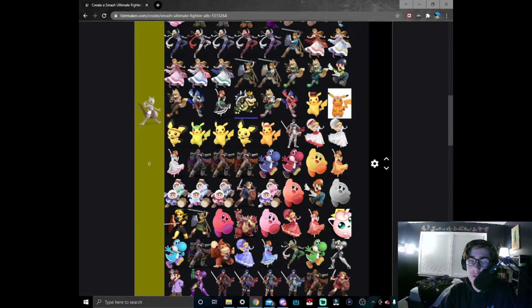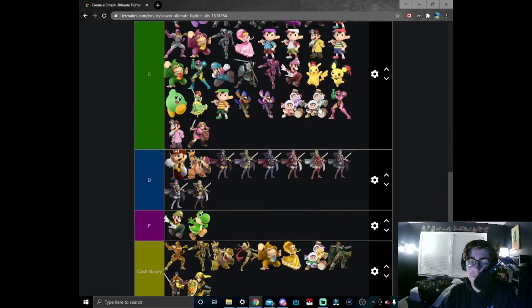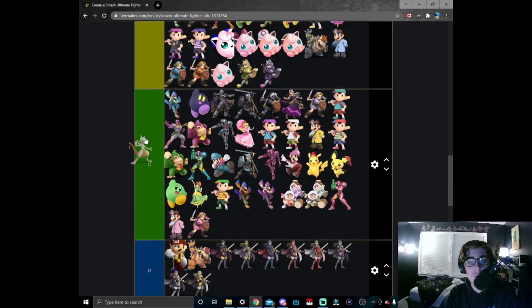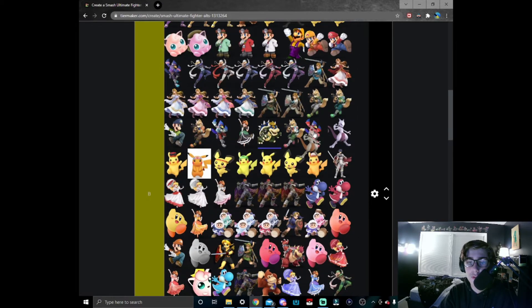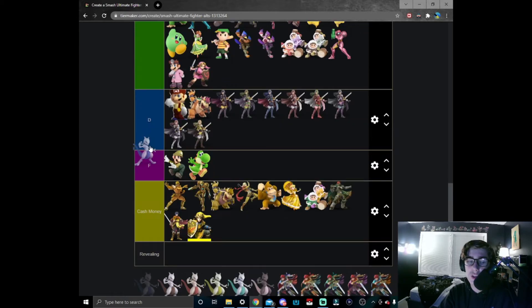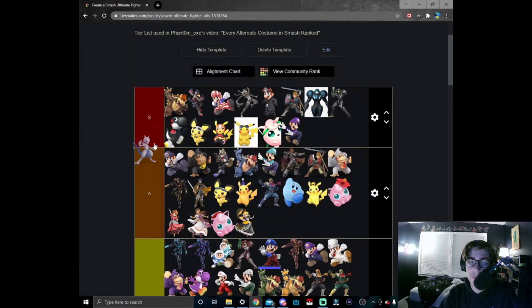Moving on to Mewtwo — the OG Mewtwo, can't really go wrong with it. Let's put it around here in B tier. Orange Mewtwo — I'm not really sure where the inspiration for orange Mewtwo came from, but I think it's fine. I'd still prefer normal Mewtwo though.